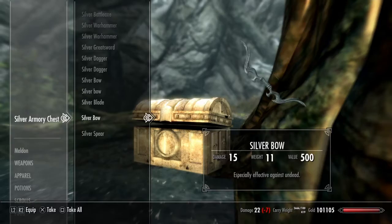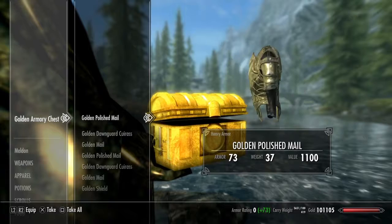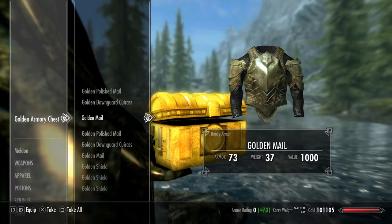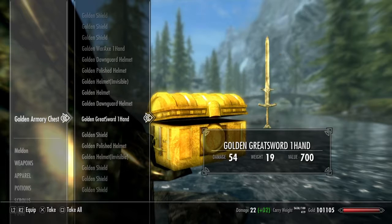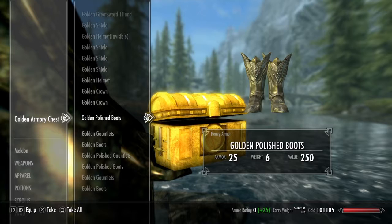Let's check out the gold set and see if there's anything different. There's golden polished mail — that looks really good. Okay, that's the heavy version. Golden Dawnguard armor, golden mail — there's the light version, look at it polished up, that is nice. There's a golden polished helmet heavy and a light golden polished helmet. Golden crowns, gauntlets and boots — let's just take all that. Oh, there's the light gauntlets and the light boots.